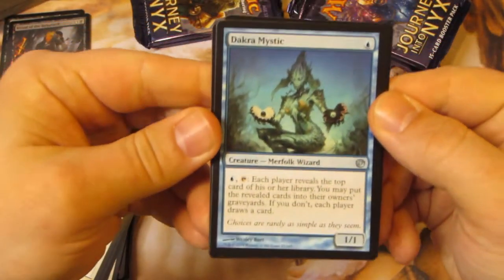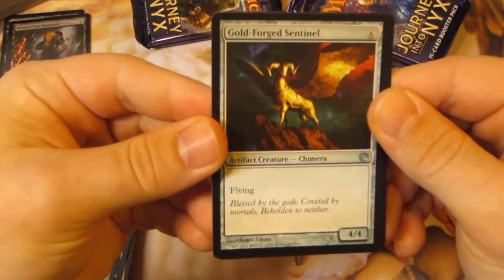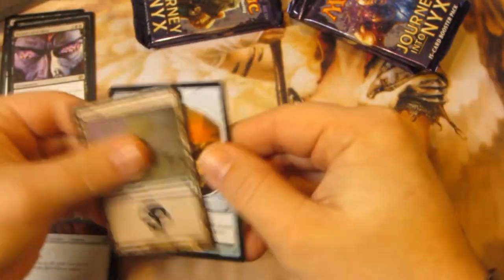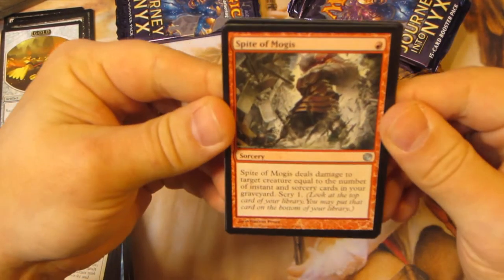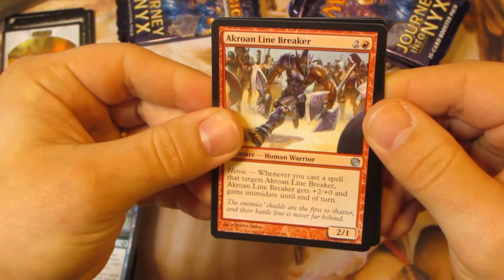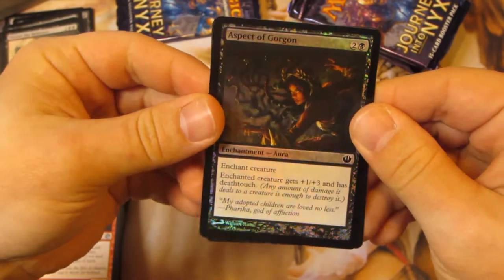Got a Dakra Mystic, Reviving Melody, Goldforged Sentinel, and Dictate of Erebos. I'm not a big fan of the dictates — Dictate of Erebos is probably my favorite one. Oh, I think we got a foil black card. Spite of Mogis, first uncommon, Whitewater Naiads, Cloakwood Linebreaker, and Silence the Believers, and a foil Aspect of Gorgon.